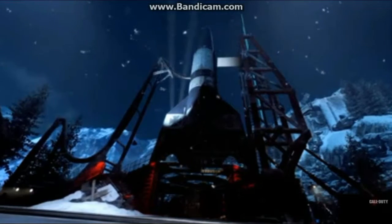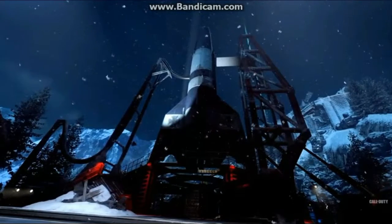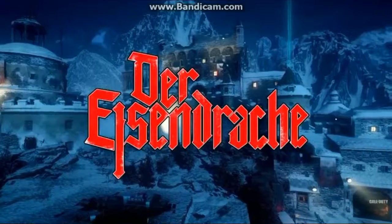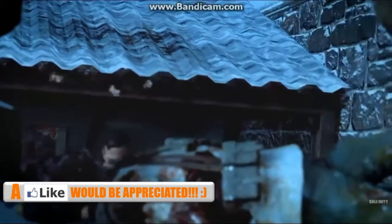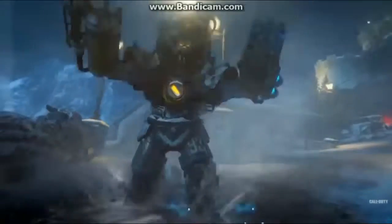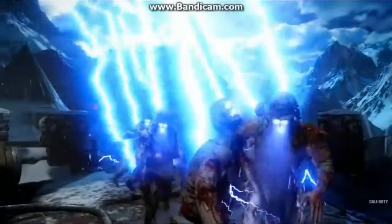You guys can see on screen here the full layout of the map. There is a rocket that people have been talking about — it's supposed to be going to the moon to make Griffin Station. That hasn't been confirmed yet, but when the map pack comes out I'll be having my very own playthrough of it. You can also see a teleporter from The Giant, so we know we'll be able to teleport to certain places on the map, which is very interesting. We also get a good shot of all our characters — Takeo, Dempsey, Nikolai, and Richtofen.